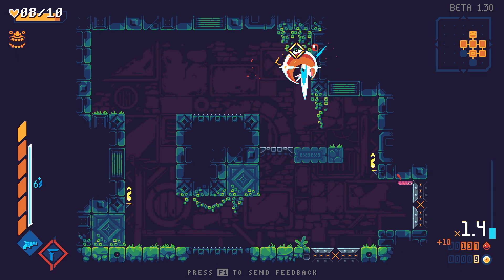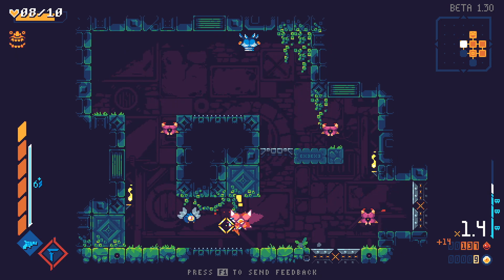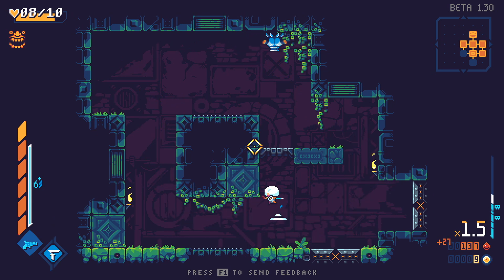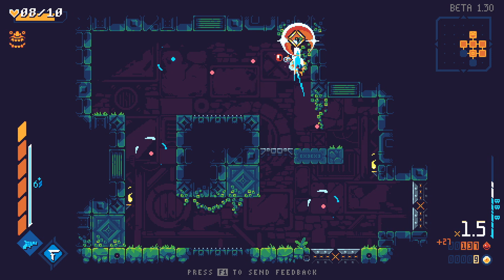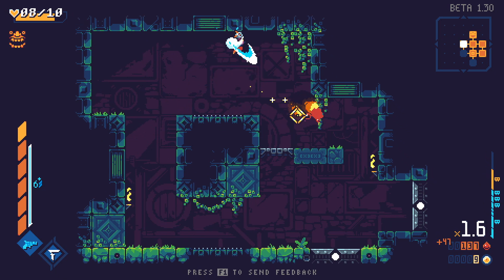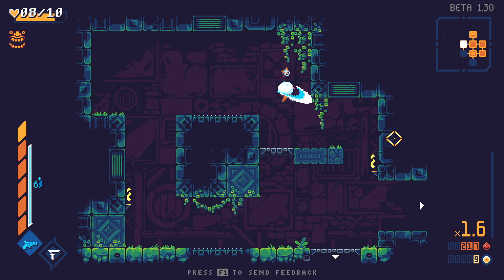That seems like a really good upgrade. Hitting enemies also seems to delay their attacking a bit, so you don't always have to stun them when their exclamation mark is there. You can also basically fly in this game with dashing and then just using your sword. It's really, really cool.